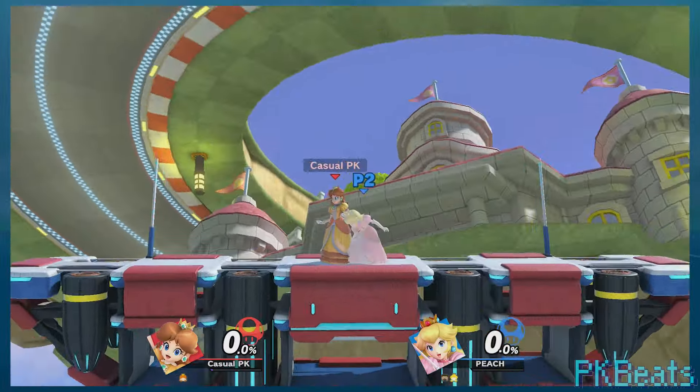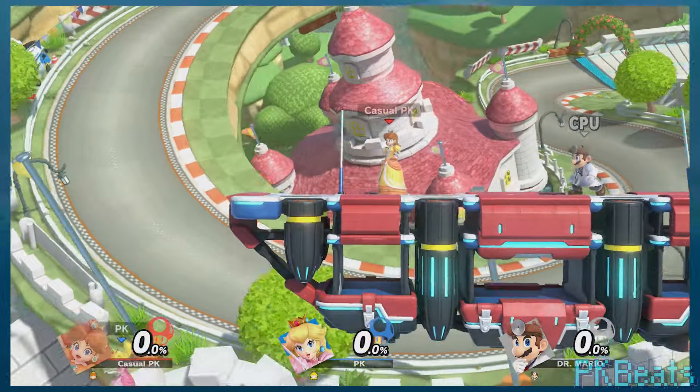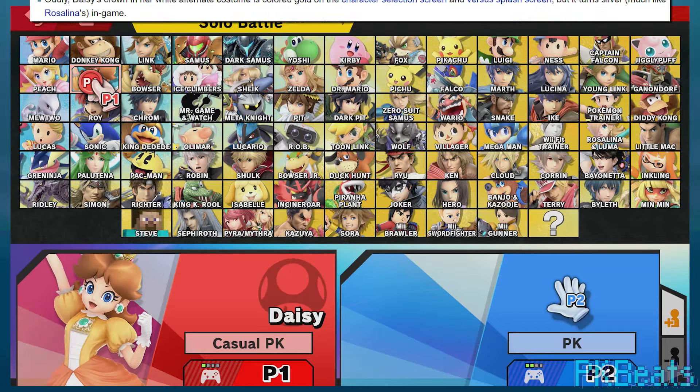I was curious about testing this in Squad Strike. We've learned before that once a character gets KO'd and swapped out in this mode, their character is sorta unloaded. So with normal Daisy back throw there are no effects; then Peach spawns in and there are hearts; then she gets KO'd and again there are no hearts. This is compared to a normal match, where even if Peach loses her last stock she's still technically loaded, meaning Daisy's back throw still produces hearts.